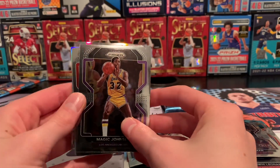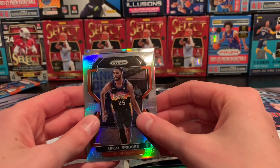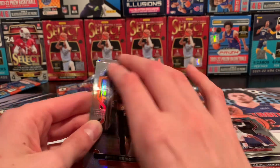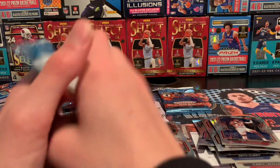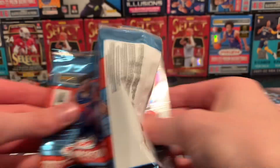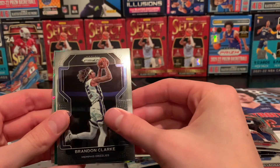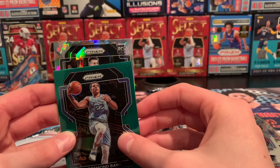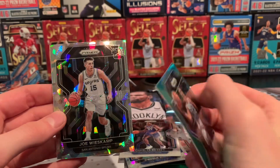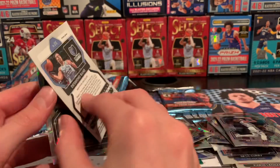Looks like we've got another pack. Cam Reddish, Mikal Bridges Silver. Dwayne Bacon. Charles Bassey rookie, Brandon Clark base, and a green Desmond Bain rookie. Joe Weiskamp for the Spurs, and then the Desmond Bain green.